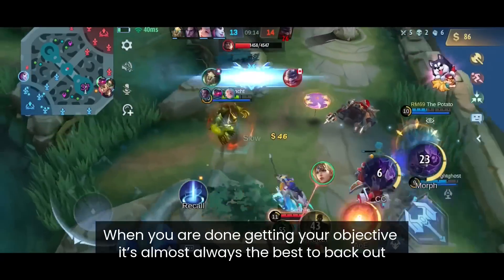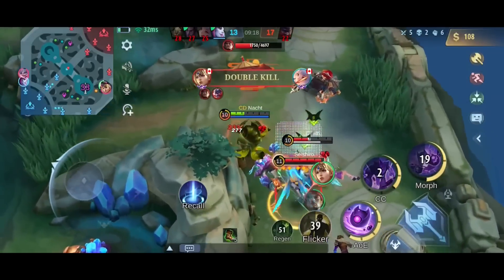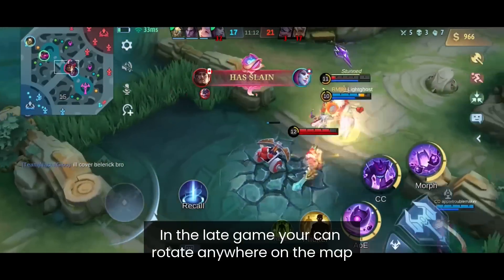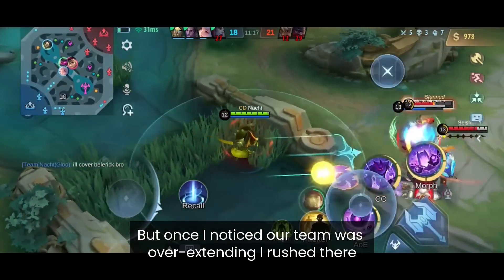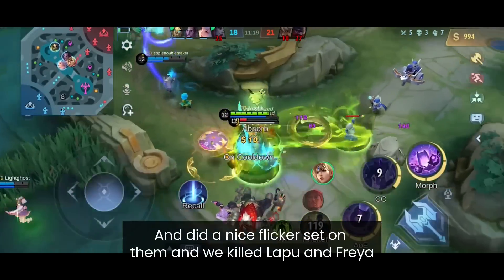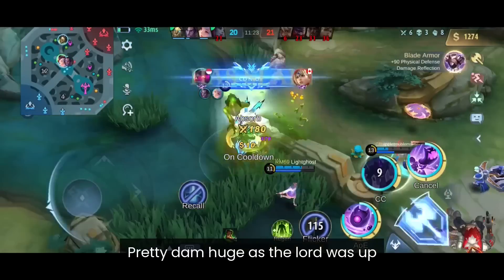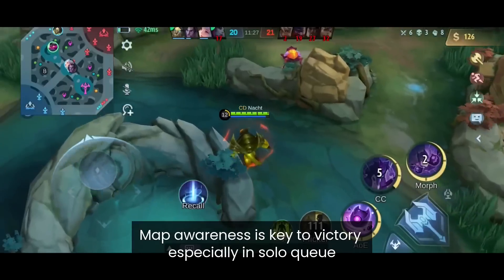When you're done getting your objective, it's almost always best to back out. In the late game you can rotate anywhere on the map, but once I noticed our team was overextending, I rushed there and did a nice Flicker set, which is why we killed Lapu and Freya — huge, as the Lord was up. Map awareness is the key to victory, especially in solo queue.